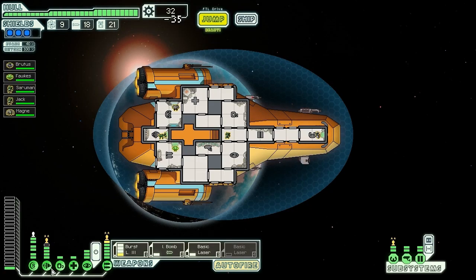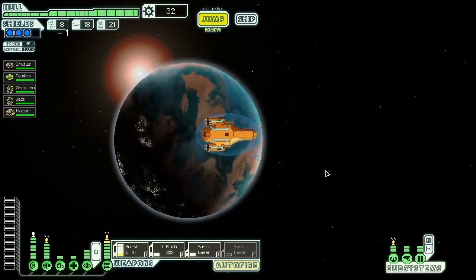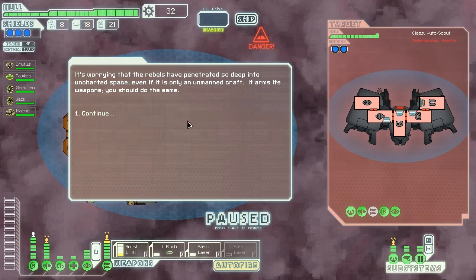We could go through the nebula — that would make it pretty easy to get over there with time to spare to get back. So let's try that. Hopefully there's no ion storms here, because that would suck.